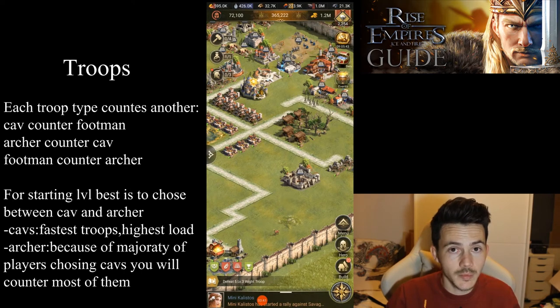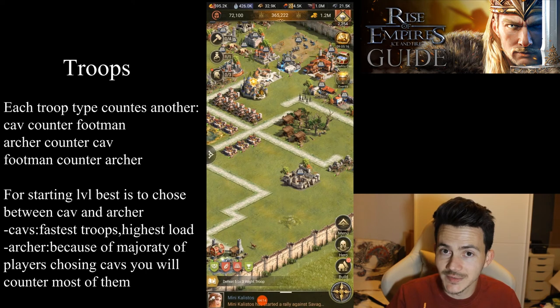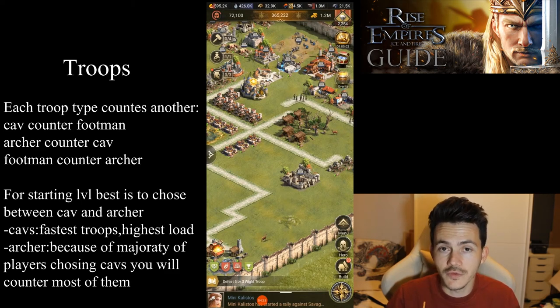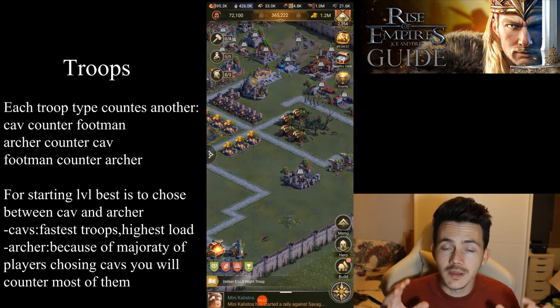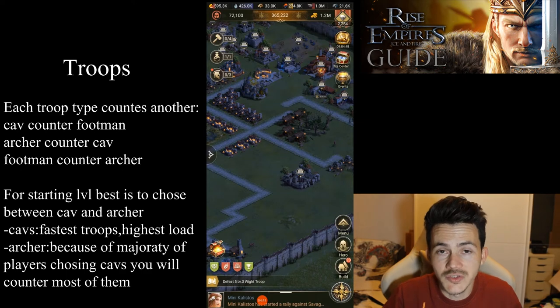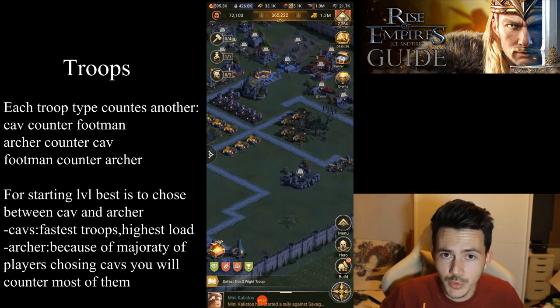If you play archers you're probably going to counter all the cavalry players. But people play cavalry anyway because cavalry are the fastest troops in the game, and they also have the highest load — so during raids and kill events, you're not only going to destroy the enemy castle but also get as many resources out of it as possible. Archers are very good because you'll be a step ahead of the majority playing cavalry. Footmen are not recommended because you'd be waiting for an archer player to hit you while all the cavalry players have already destroyed your castle.